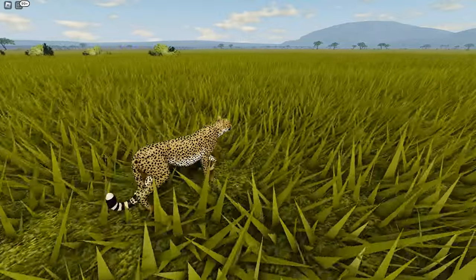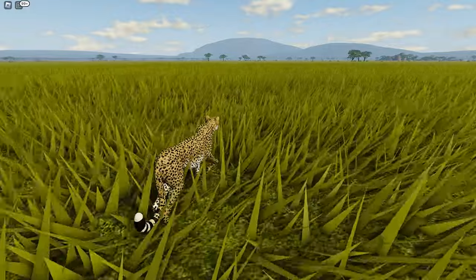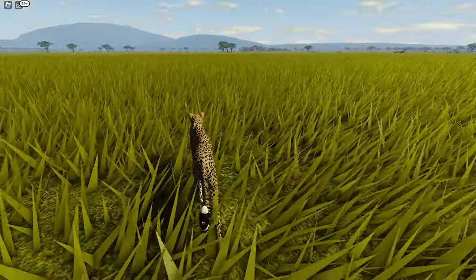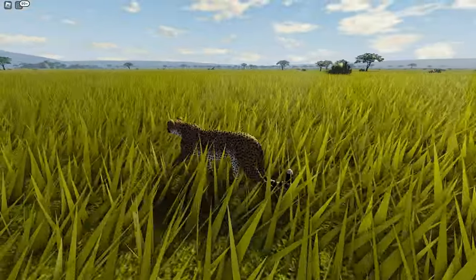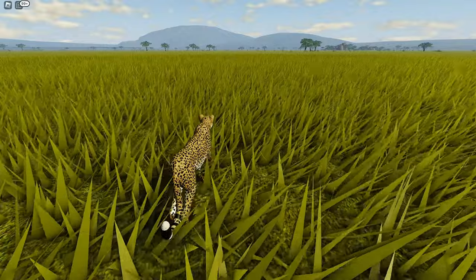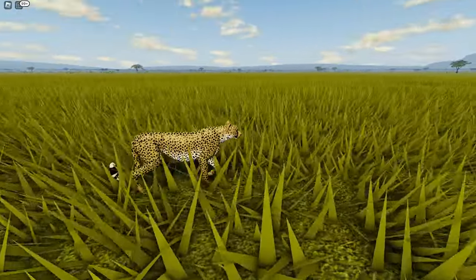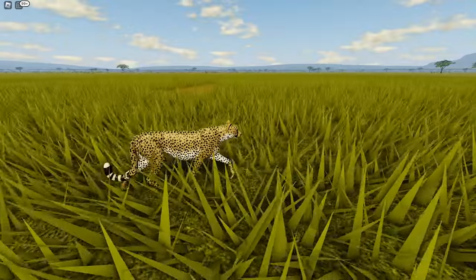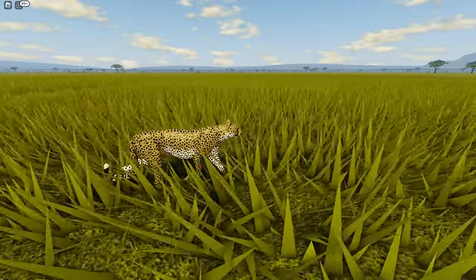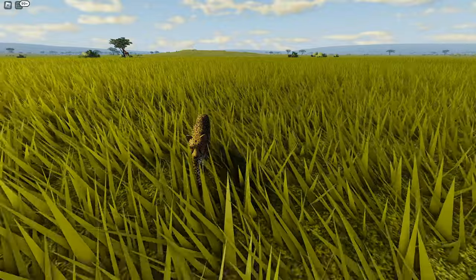I remembered that in Wild Savannah there are AIs such as bunnies that we could easily train and catch. In my opinion, every animal survival game needs AI — whether it's a gazelle or a zebra — to avoid having an unbalanced ecosystem on the servers, so that smaller carnivores have a chance of surviving.